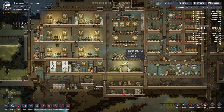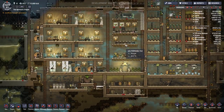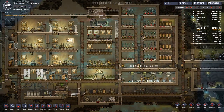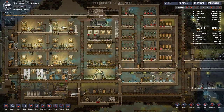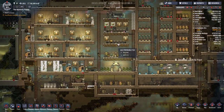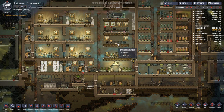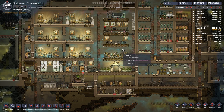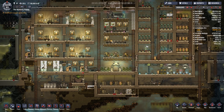Hey guys, welcome back to Clay's Oxygen Not Included. We are in a space colony deep within an asteroid. We've called this colony the Optimistic Pigpen, and our duplicants are going around trying to be a self-sustaining colony that can keep themselves rolling for as long as we need — ideally for an infinite amount of time.